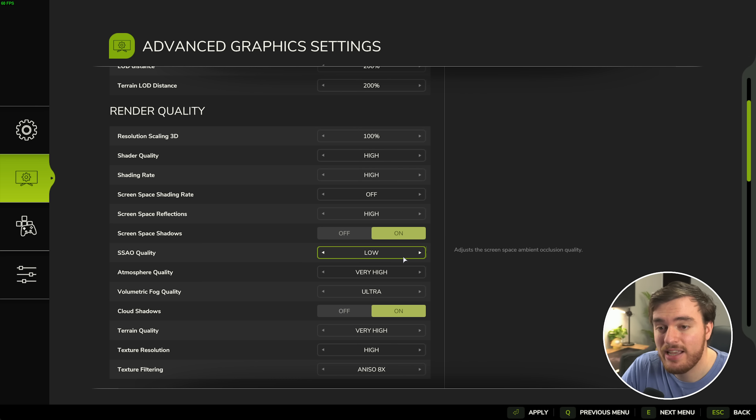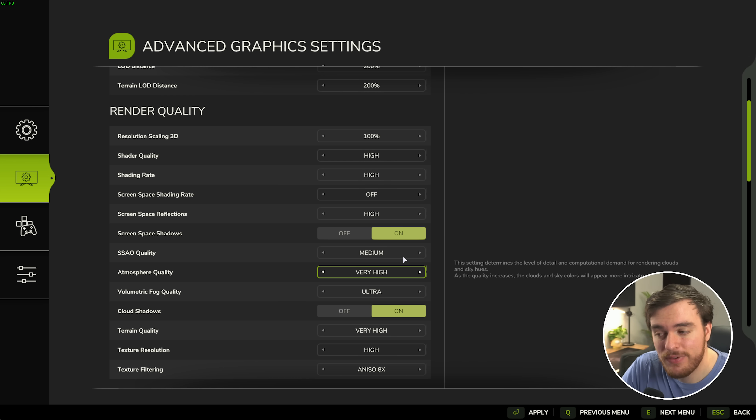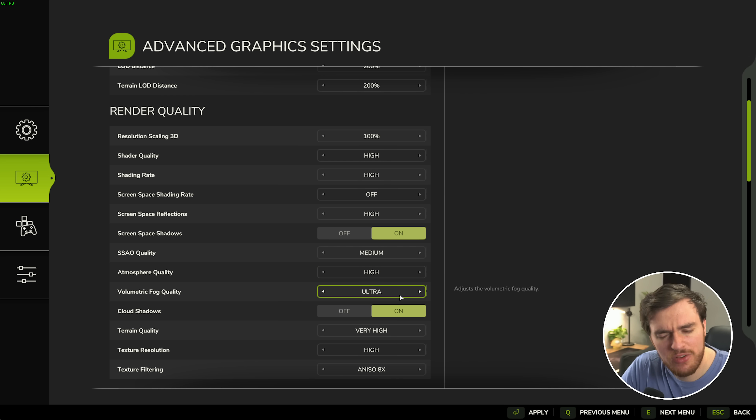SSAO quality is screen space ambient occlusion — for the most part you can leave this on low or medium, and there won't be too much of a performance impact. Atmosphere quality you can leave on high, if not medium. Then volumetric fog — lots of people say this is a fog simulator kind of game, and it is also a big performance hit. I'd recommend leaving this as low as possible; low is going to give you a big performance boost here. Cloud shadows are mostly your preference, but a lot of people say that when clouds travel overhead things get a little too dark. If you find that, turn this off.